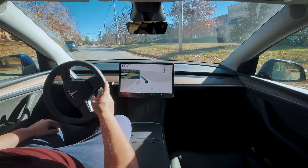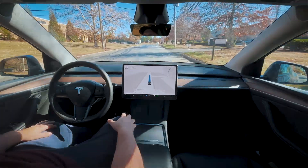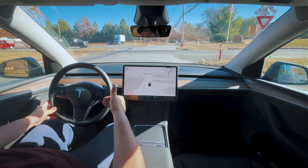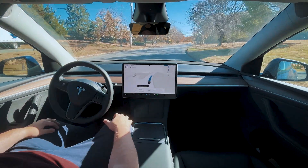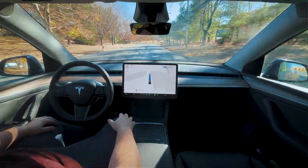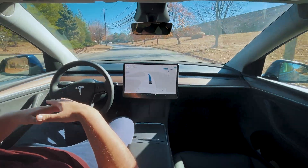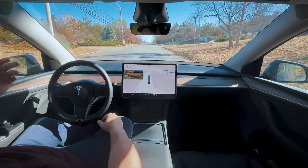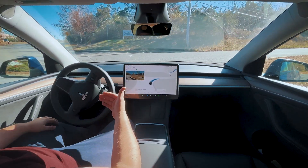Nice smooth left turn. There's another railroad crossing coming up — in a previous version it slammed the brakes at this crossing at the X markings. Now it doesn't do anything at the X on the ground, just tries to drive at the same speed and doesn't slow down for the railroad tracks at all.